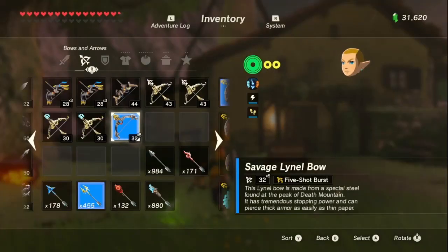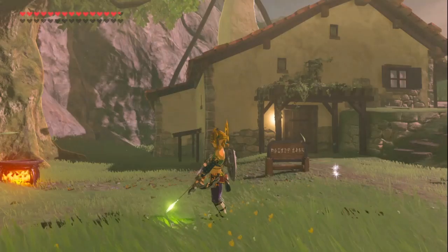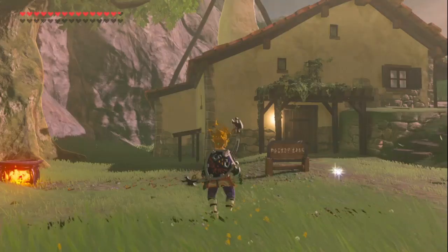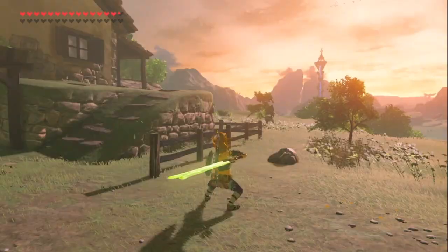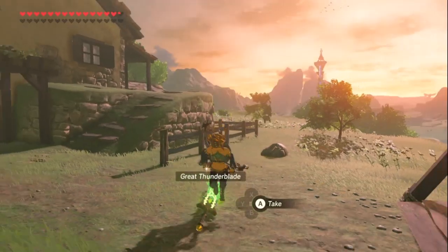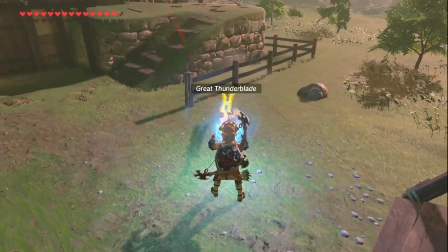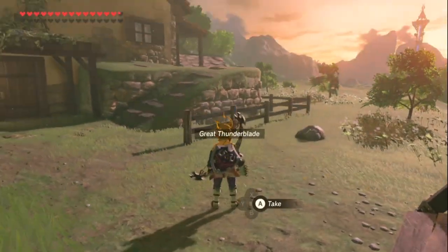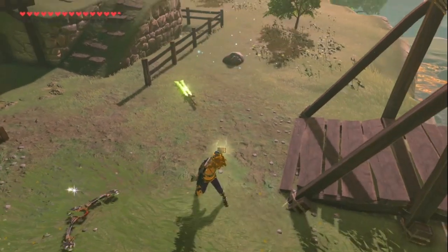Alright, now we're desynced and we can duplicate stuff. But before I do that, I'm gonna grab this and throw down an infinite elemental current — let me spawn like a chest or something.